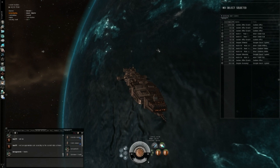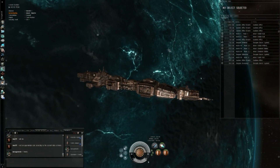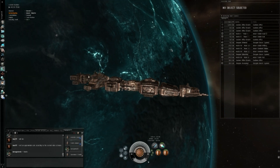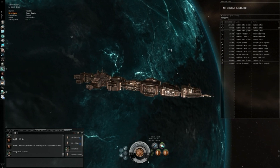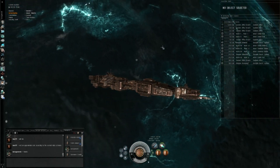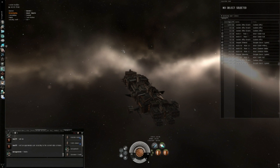Now we have successfully built a colony, mined or produced materials, produced consumer products, moved them into storage, and then exported them off-planet. I hope this tutorial was helpful, and good luck. Fly safe.